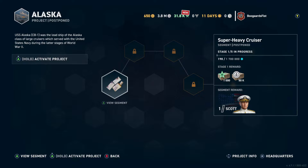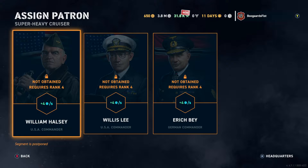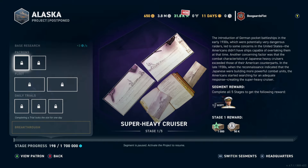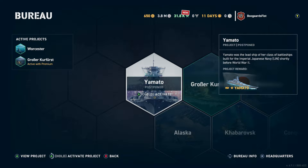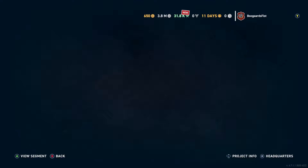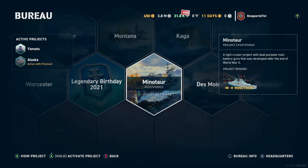What we want to do is pull up a project and ask ourselves, how do we get progress in the Bureau? Every single project I turned on very briefly — you can see the progress at the bottom, 198 out of 1,700,000 — that's because I briefly activated this project. It doesn't matter which ones you turn on and off. Go ahead and activate every single project in the game. Once you've activated it and put just a couple points in, it'll never be able to leave your Bureau.